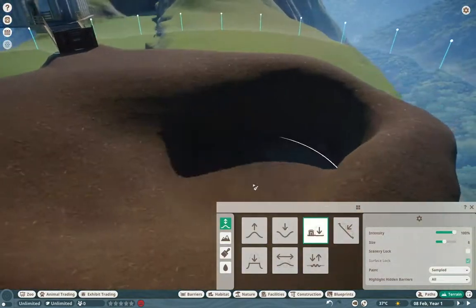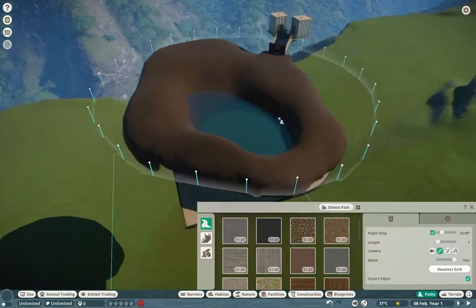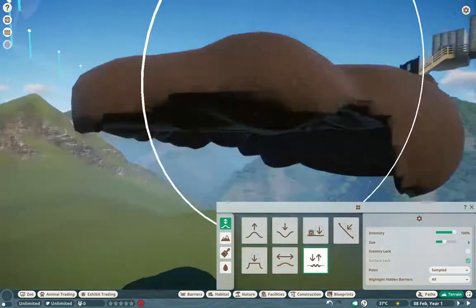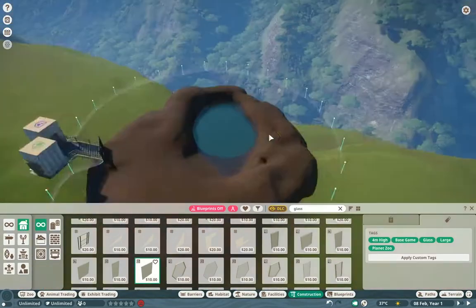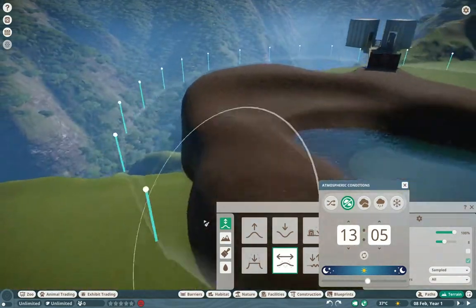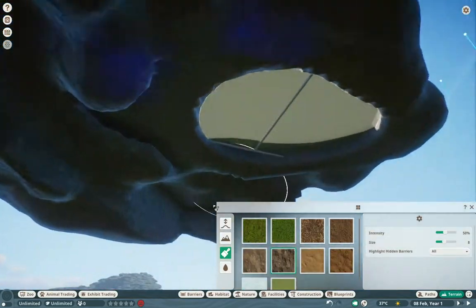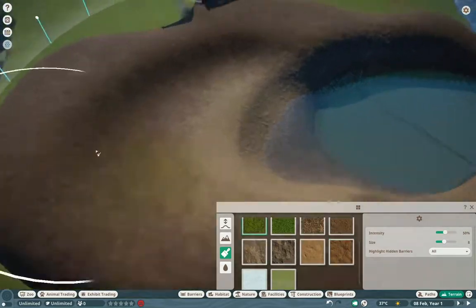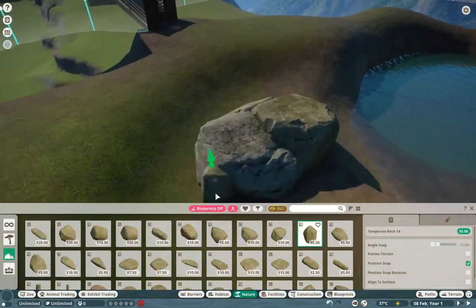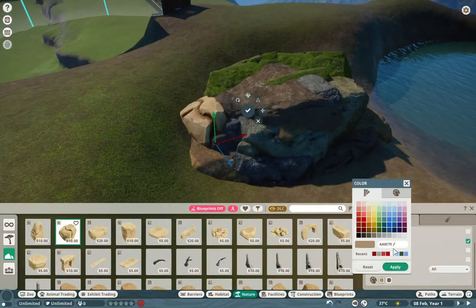I wanted to do something a little bit different and go back to my roots. If you check out some of the first videos on my channel, I started a series called the Fjalland Islands — some floating islands based off of Nordic culture and architecture — and I only got two episodes in, and as you can see, the two-episode curse kind of stays persistent along with Blackstone Zoo.